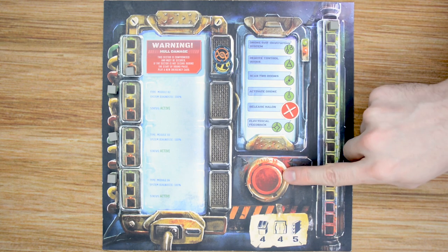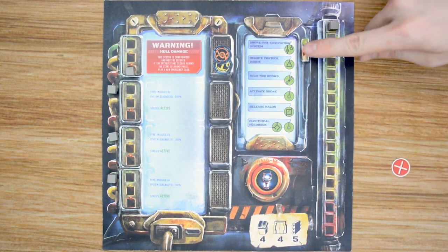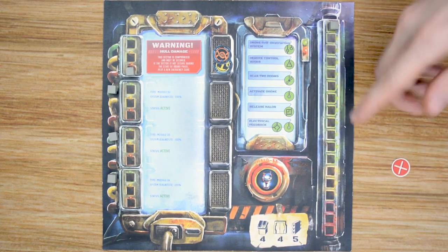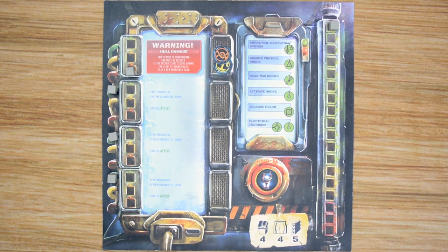Another important thing for the players is the Halon system, where you load it with a cartridge and then activate it on the panel as long as it's not locked out. When you do, as long as the room is secure, you eliminate everything in that room — both crew and aliens — and then remove that cartridge. So that's a very powerful one-use ability available throughout some of the scenarios.